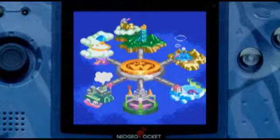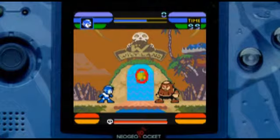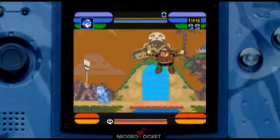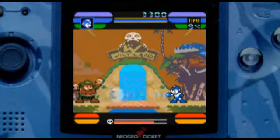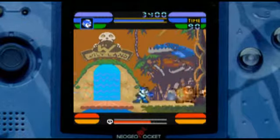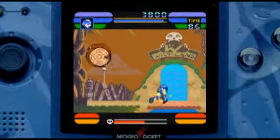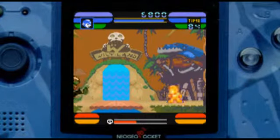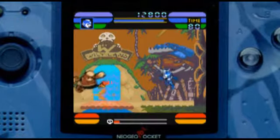Instead of choosing which level we want, this thing just kind of zips around the screen, and we stop at where we want to go. We're going to start with Woodman, which was from Mega Man 2. So basically what this is, is a game that reduces Mega Man down to just one-on-one battles. It ditches all of the difficult side-scrolling action stuff with all the platforming. So all we're doing here is basically fighting the different bosses from Mega Man 1 and 2, and we collect their powers to use against other characters.